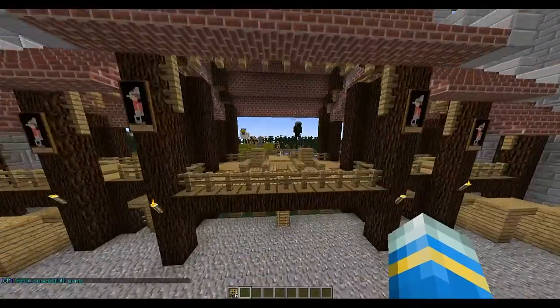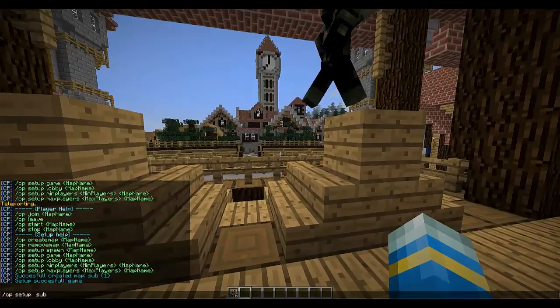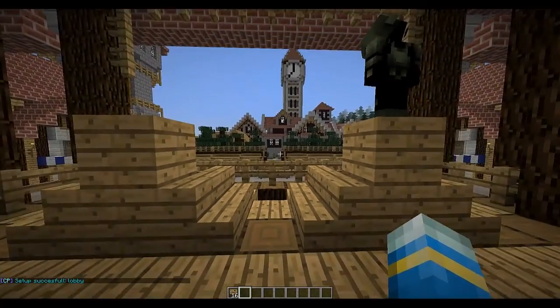Now we're going to want to set the lobby, which is up here. So just replace the word with lobby. And we're going to want to set the spawn as well, so let's just set it here for simplicity.